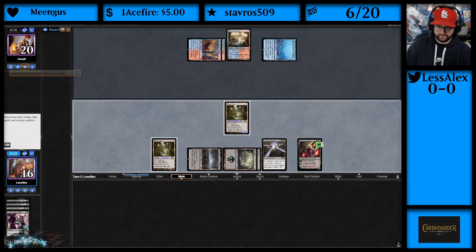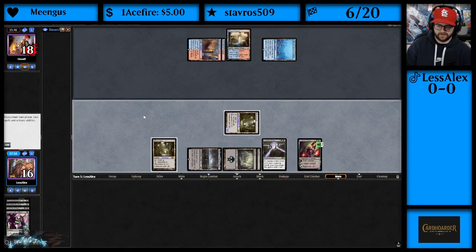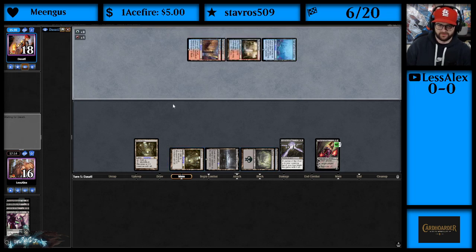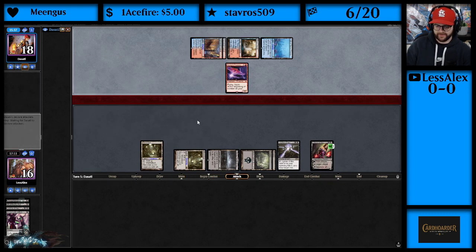Now we'll battle. I think Liliana might be able to take this game over. We do need to draw some actual relevant cards with text on them. Go, go, Liliana. They got a bird — dang, good draw. So much for that plan.